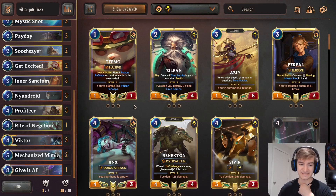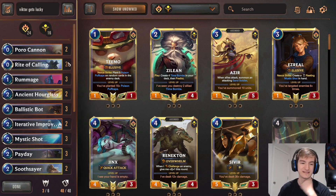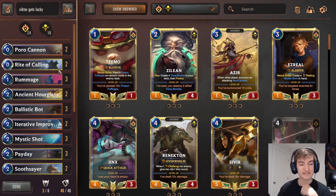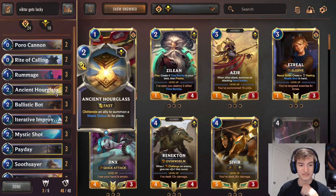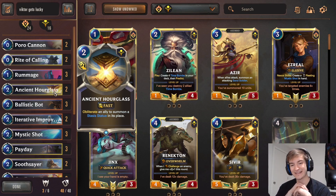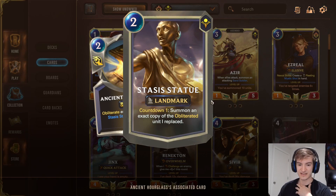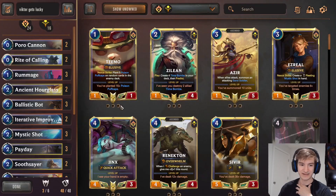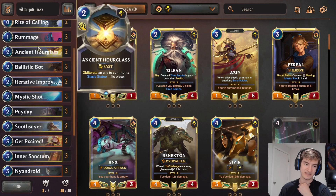So that's the basic plan: take Victor, buff the hell out of him, and punch some people in the face. We're going to accomplish this using our lucky finds, but also with some protection tools, namely Ancient Hourglass as a two-of. This summons a Stasis Statue, which summons an exact copy of the obliterated ally. So all of Victor's stat buffs and keywords will stay on him when he gets obliterated by Ancient Hourglass. Very, very good card to save him.